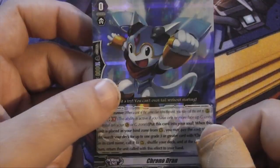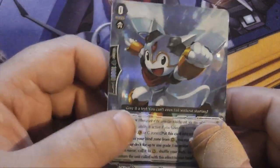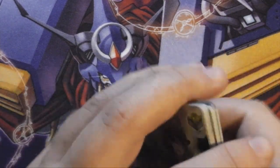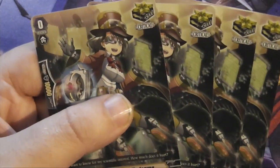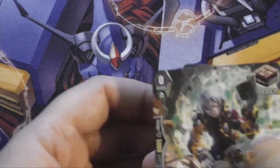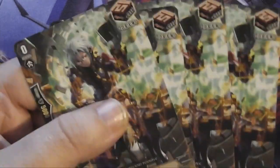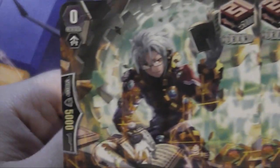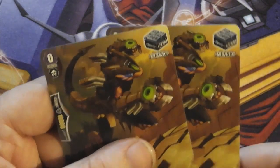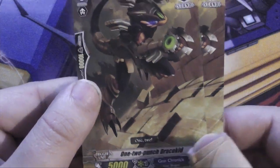That's a flexible card you could use in a number of situations. And if they ever come out with a Chronojet cross ride, all the better — that's a cross ride not a cross stride, by the way. So next we've got four copies of Steam Scarra Kalama — nice artwork — a vanilla critical trigger.